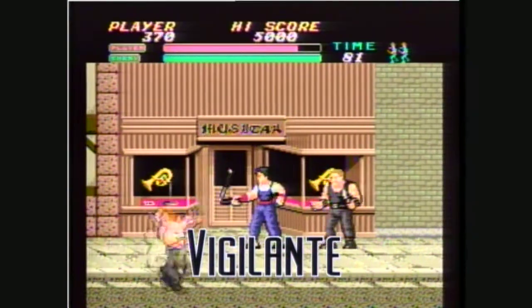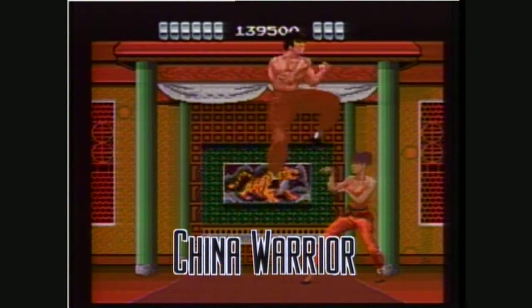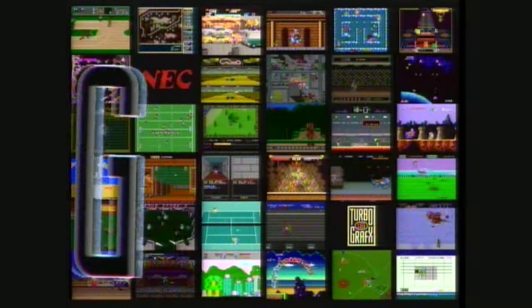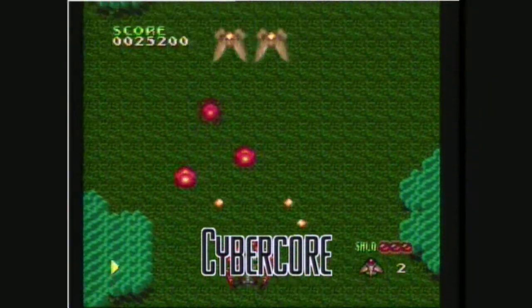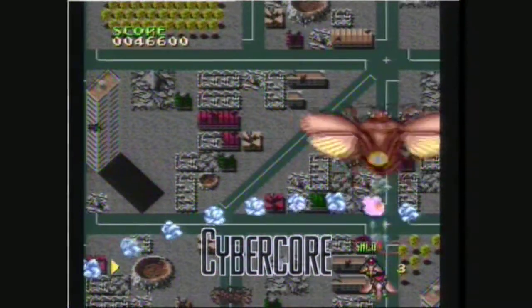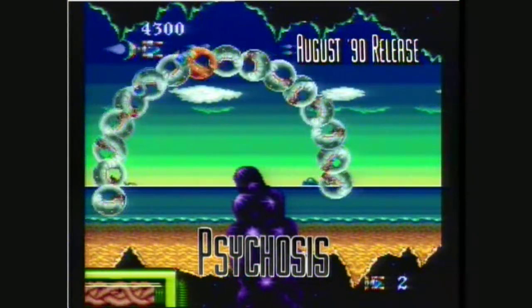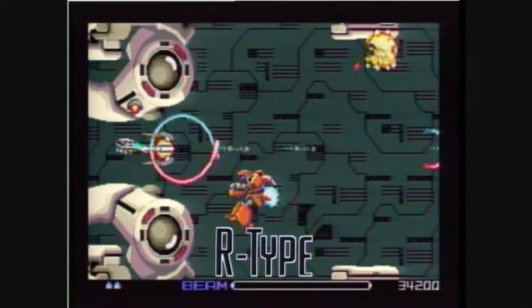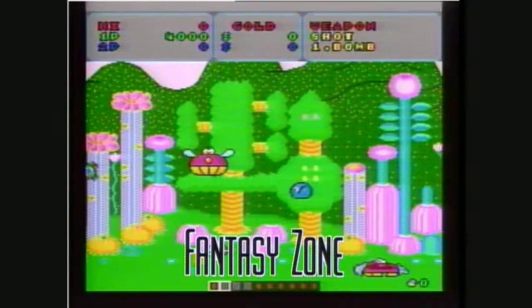You can also try Vigilante! Or China Warrior! Get out your stinging shooter and get ready to take on four different insect forms in Cybercore! Or play Psychosis, another thrilling test of your shooting skills! And also keep your aim sharp for Blazing Lasers, R-Type, Dragon Spirit, Galaga 90, Pac-Land, and Fantasy Zone!